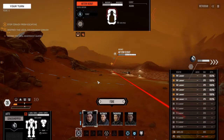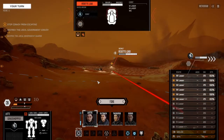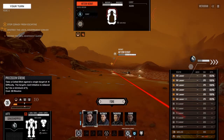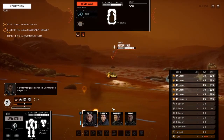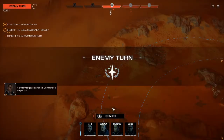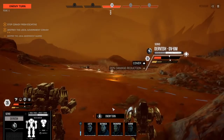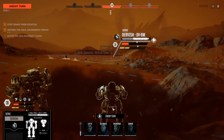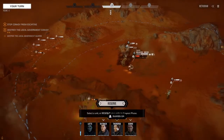We've come across an opportunity — there's a local government lance conducting a low-range patrol, isolated from its supporting forces. If we strike quickly, it should be possible to destroy the lance before local government command can order reinforcements into the area. If we're not quick enough, we'll have multiple local government units to deal with.